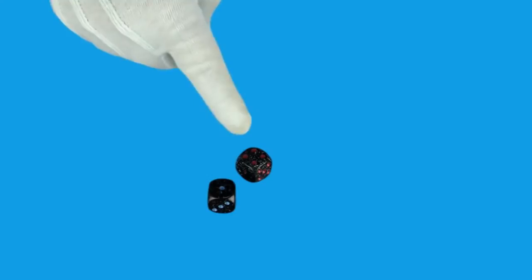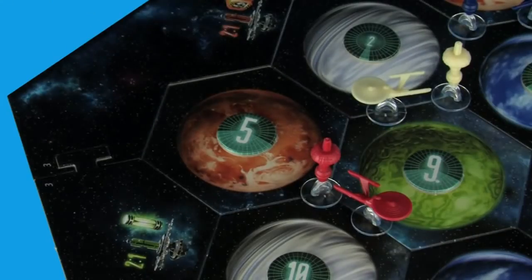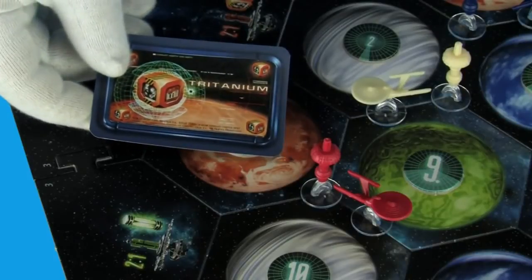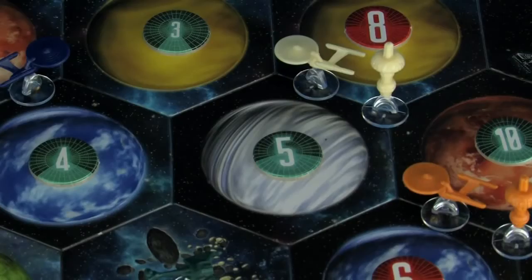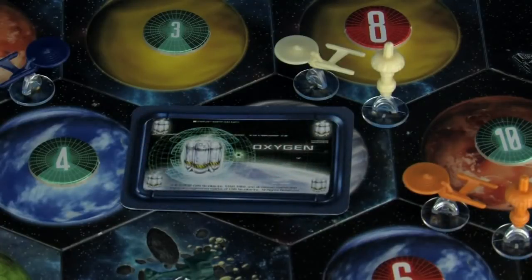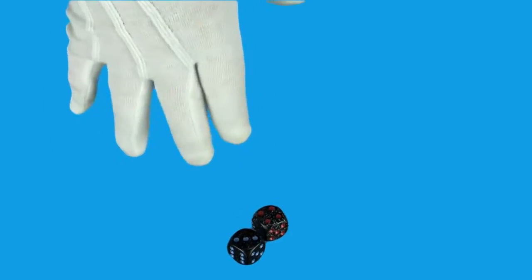At the start of your turn, roll the dice. Add up the total and find the matching planets on the board. Those planets pay out one matching resource card for each neighboring outpost. You get resource cards from your outposts even if it's not your turn. If you roll a seven, no one gets any resources — instead, the Klingons attack.